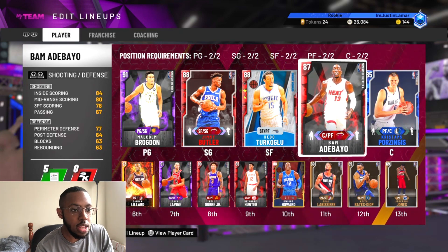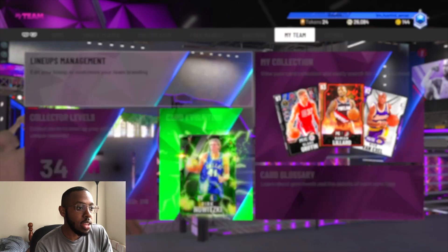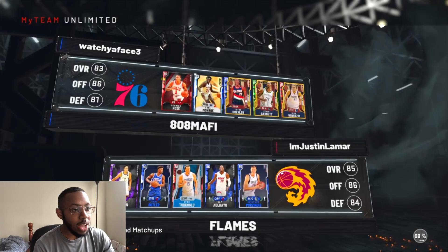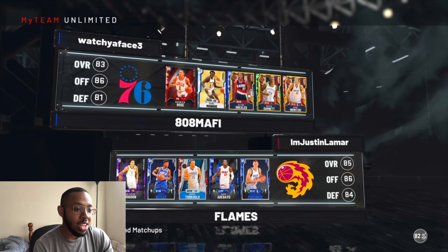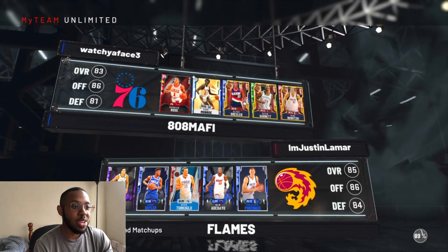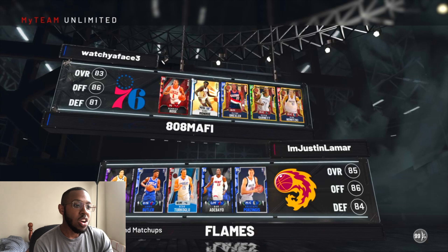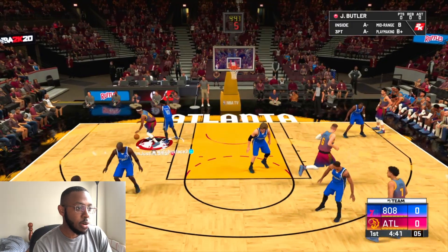All right guys, we are going to go into unlimited. We are going to put on our metaphorical headband and resist the sweat. This is what I like to see — he's got Derrick Rose. I don't like Derrick Rose as a card in this game because everybody rim runs with him and he's going to get dunk animations. Earl Monroe, Clyde Drexler, Kevin Garnett. I have no idea why you brought out Kevin Garnett as an emerald to unlimited — that was a bad idea. We're going to fade. I don't know if he has a good post fade, but we're going to see.